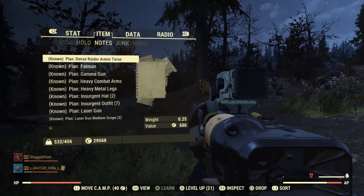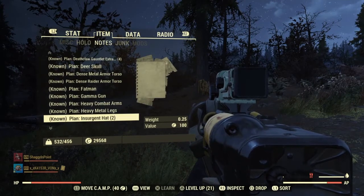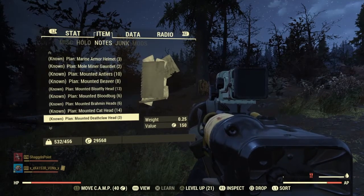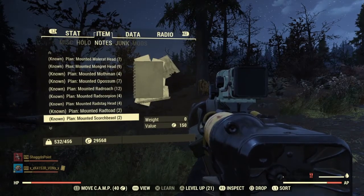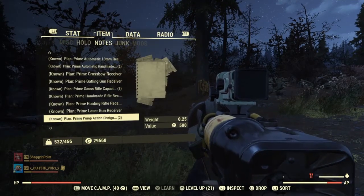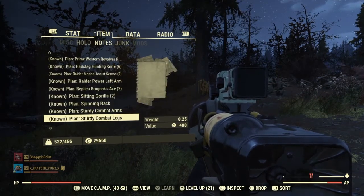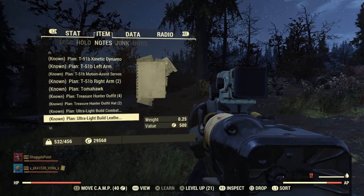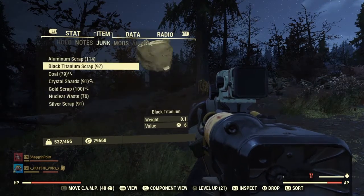I got some outfits and hats for the insurgent, let's just keep looking and see what else I got. Oh shit, looks like I got some treasure hunter outfit duplicates from that — not bad at all. Let's see what kind of junk I got.